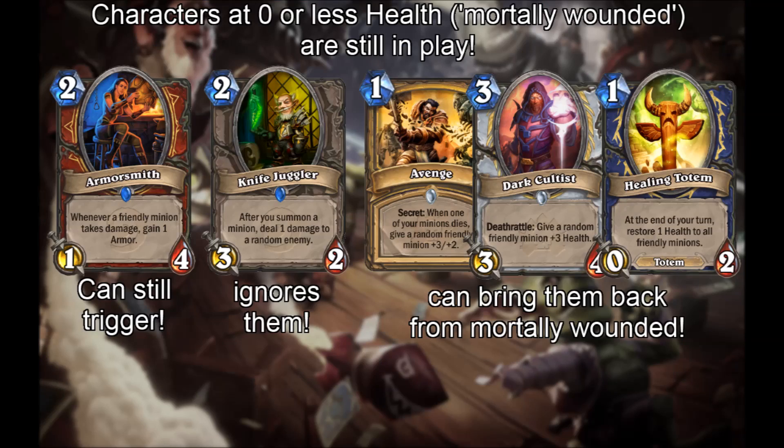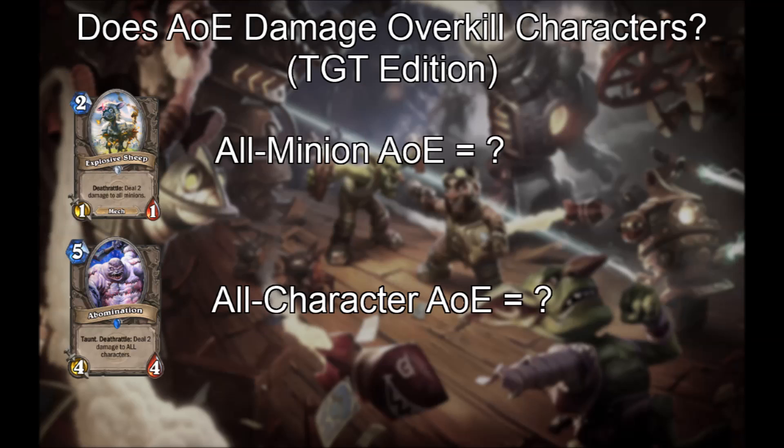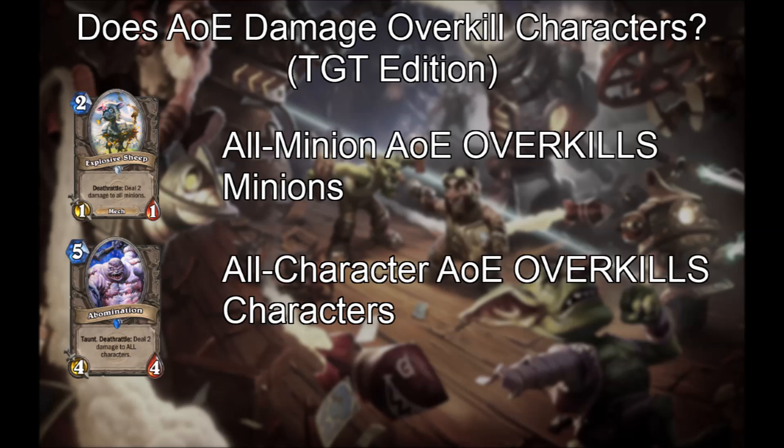Characters that are at 0 or less health, called mortally wounded, are still in play. They take up space and can trigger and be triggered. Everyone has seen that random negative effects like Knife Juggler avoid them, but what about Area of Effect? In previous patches, all character AoE would ignore mortally wounded characters, but all minion AoE would overkill mortally wounded minions. But as of TGT, both kinds of AoE overkill characters.